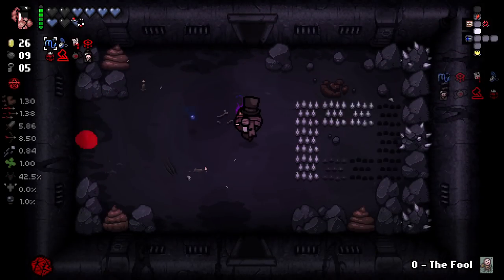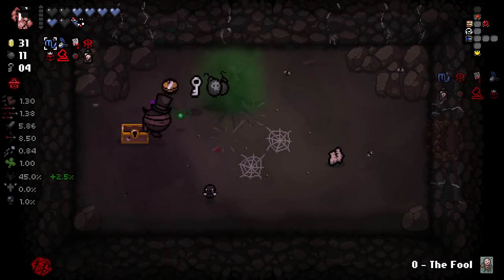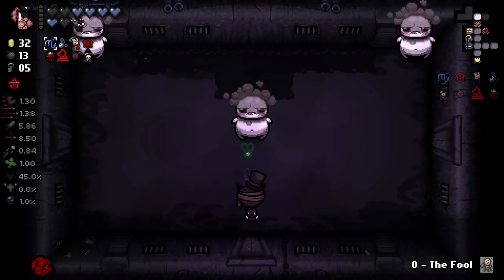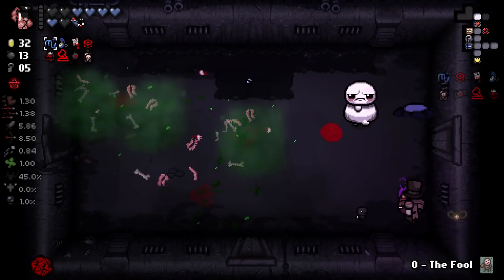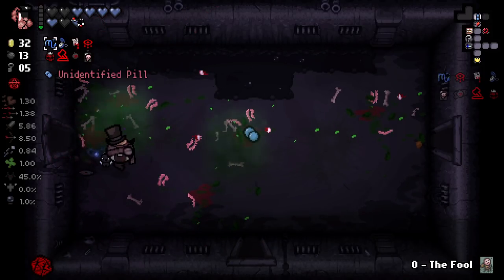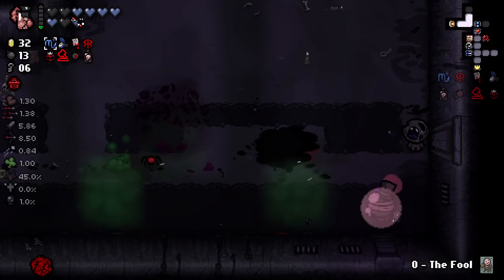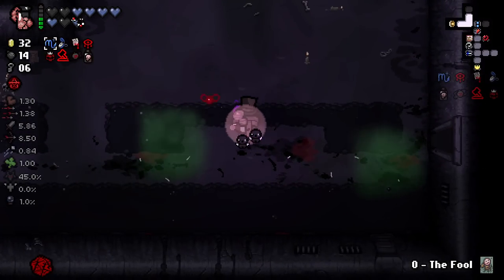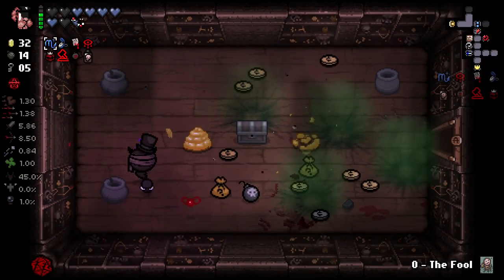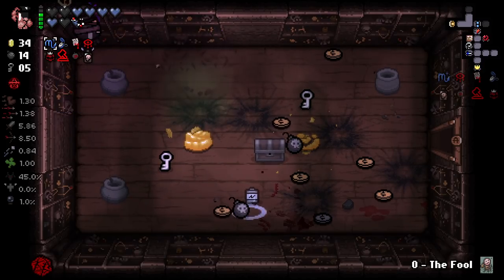Secret room is potentially here — there you go. I'm not even gonna bother working with the Bag Tissue this time. Sorry, Bag Tissue — you're a pain in the ass to get to work. I probably could have got it to work in that room there had I opened the chest earlier and not picked up everything else, but it's fine. These dudes are dying to the poison — this is what we're looking for.